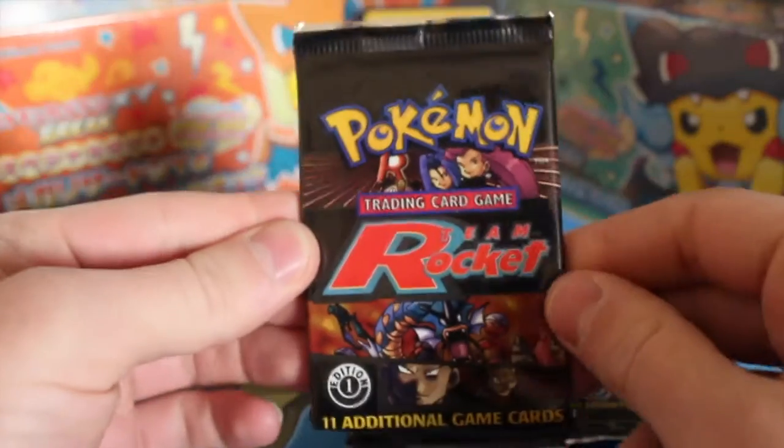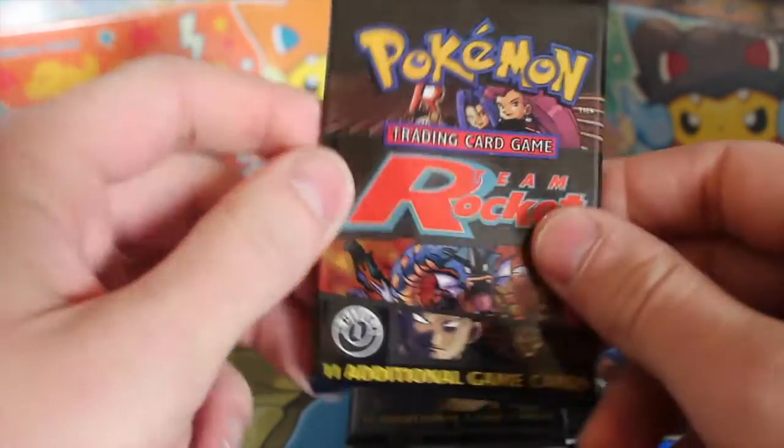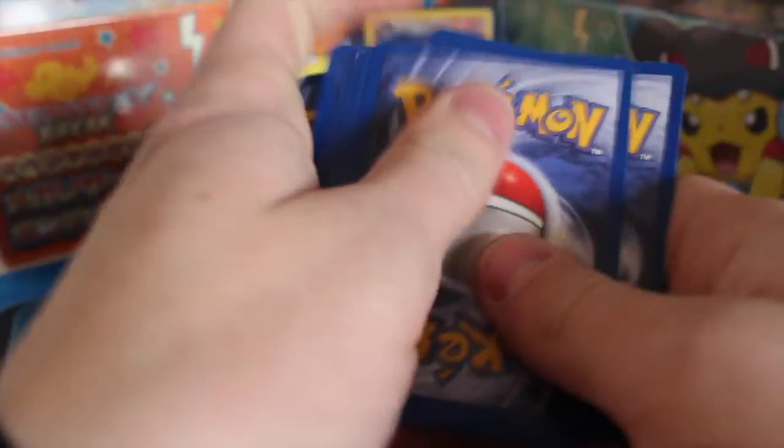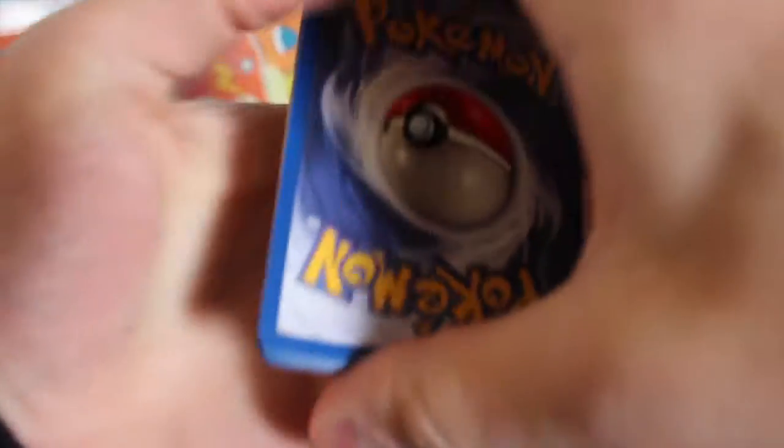The next pack here is nice and newly sealed. You can get the Dark Machamp in holo form as well, and there's also the Dark Dragonite which is a really nice card. If I pull any holos that would be quite amazing, but we'll just see how my luck runs.